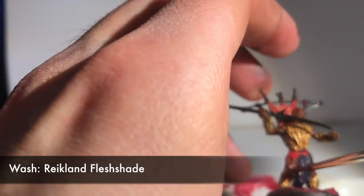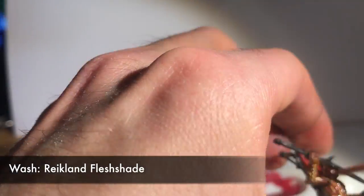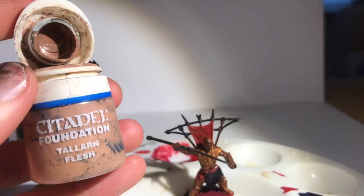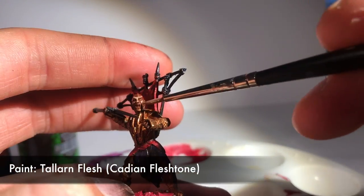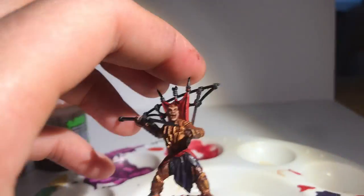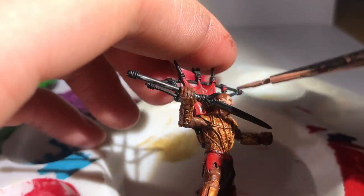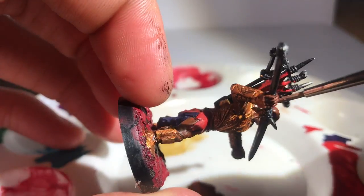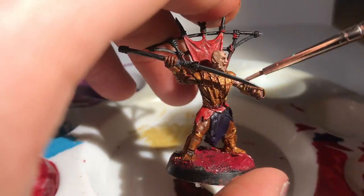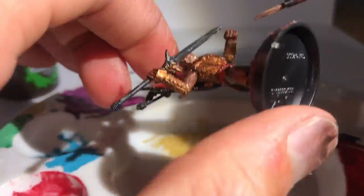With Reikland Fleshshade, I give the gold and red a good old soaking, and I'm not careful about getting some on the skin either. Then with Tallarn Flesh, I highlight the skin. It's worth remembering that this is a highlight, not a base coat. The War Leader has dark skin, so be careful not to cover it up with too much pink. Highlights are worth doing, even if I do eventually shade them again to mute down that white skin tone later on.